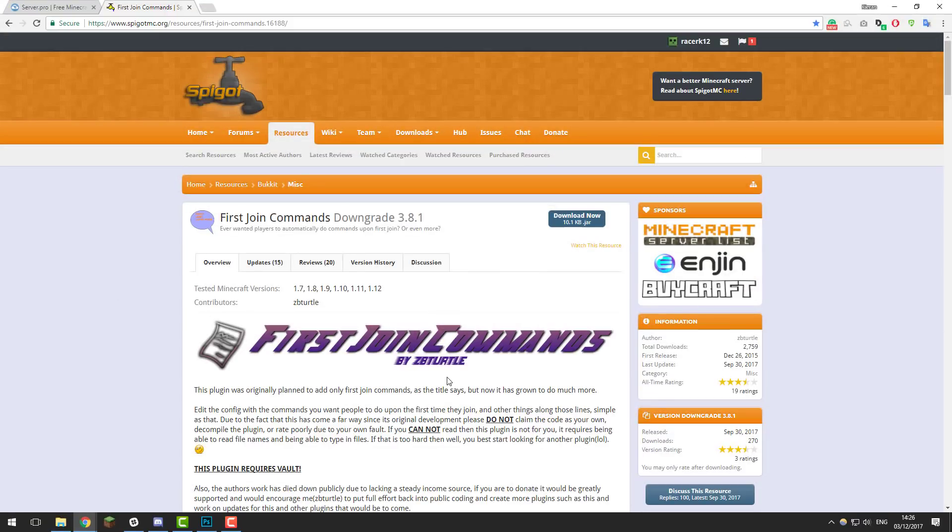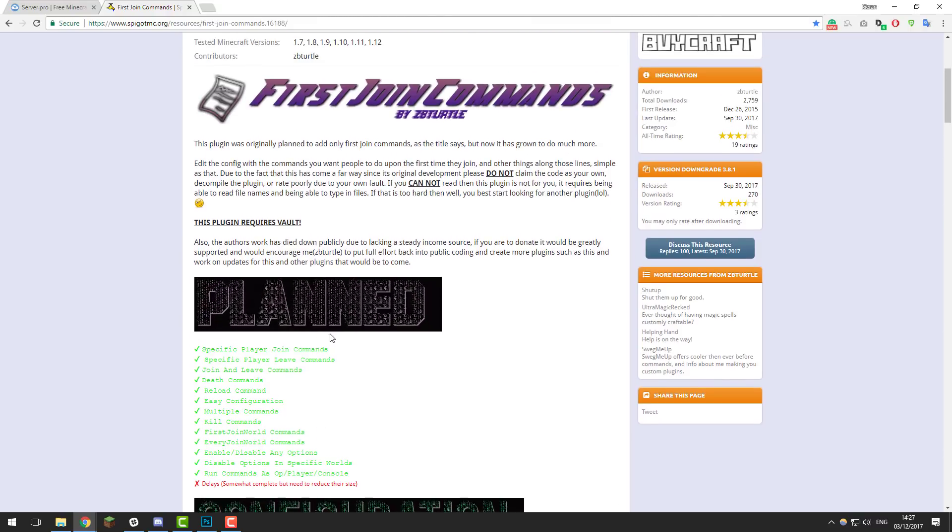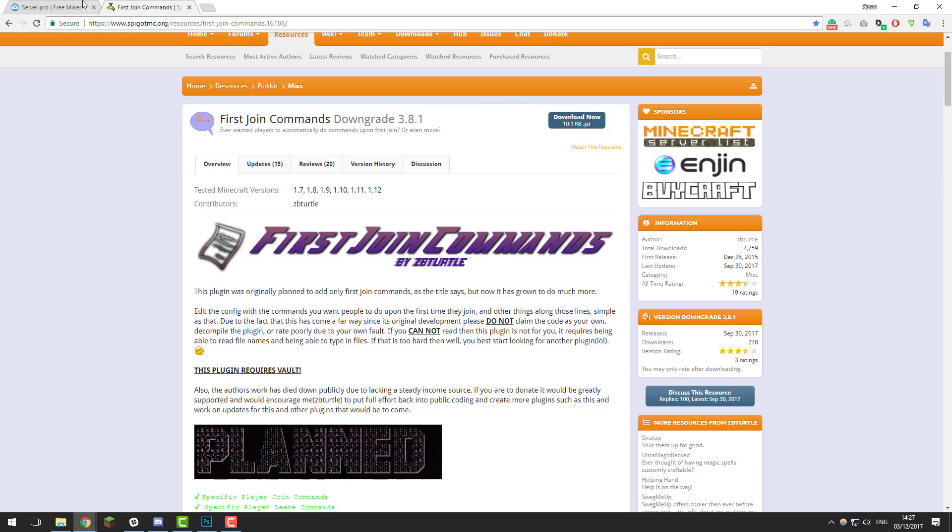Hey guys, this is Kieran from Server Pro and today I'm going to be teaching you how to run commands for players when they first join your server using the plugin First Join Commands. There are also some other features to this plugin which make it really helpful, including for worlds, so when a player first joins a world it can run a command, you can have commands run when players leave, and multiple other things.